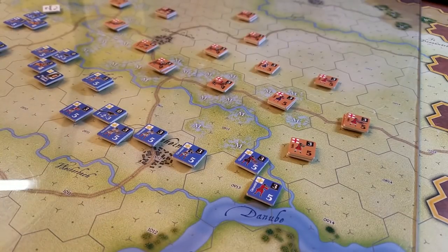With the sequence of play, you conduct strategic movement, then you roll for orders, and then you do tactical movement — which may just be movement, or it may be movement to combat. Whenever you move into another mega hex occupied by the enemy or attempt to do that, you will have to resolve combat. So let's have a look at strategic movement first.